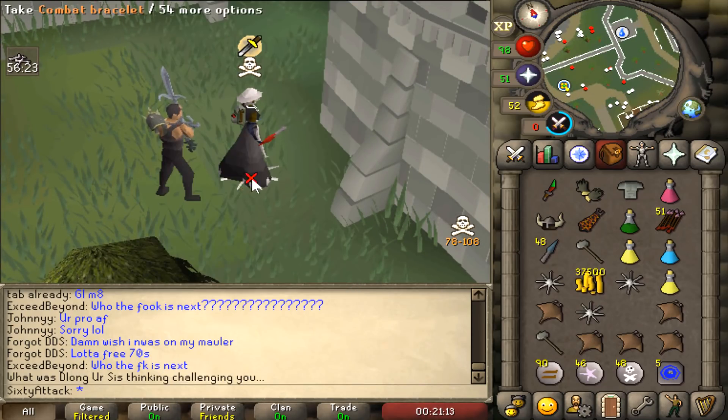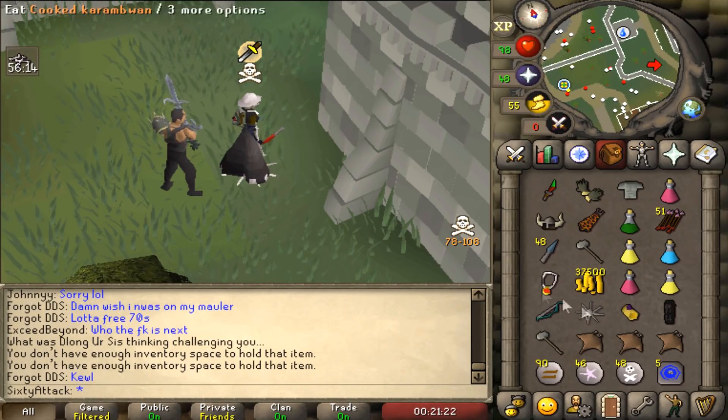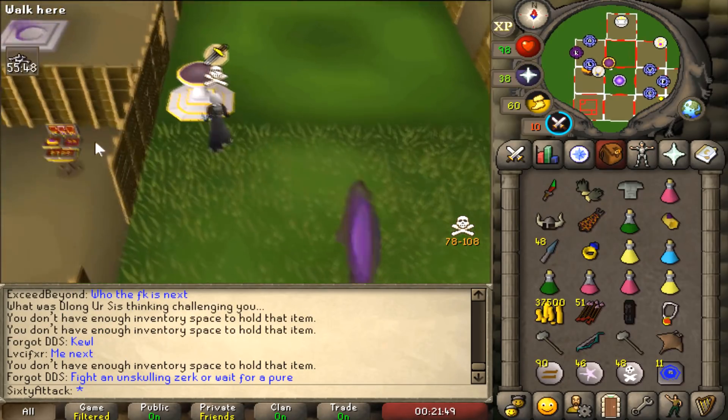That's literally the anti-pure combo — that's insane! The amount of damage you can do makes it so easy to smite people. I think I'm just going to continue doing that against skulled pures — at some point you just have to smite someone, it's just way too much damage. This is the loot we're getting from pures, so hopefully we do get some smites at some point.